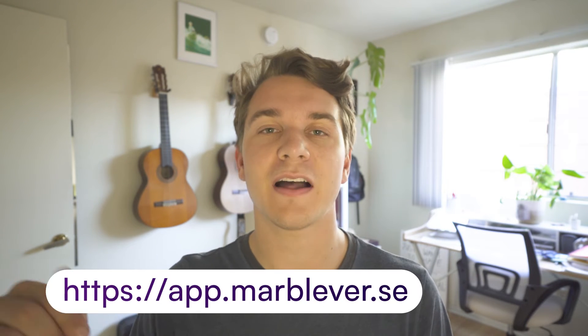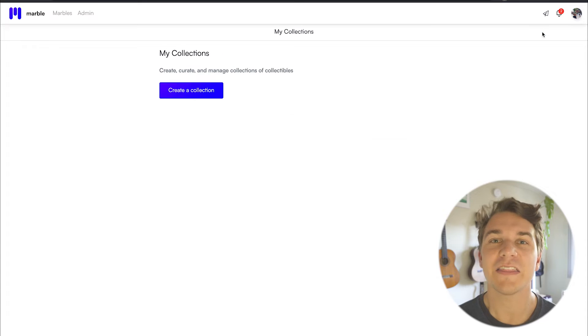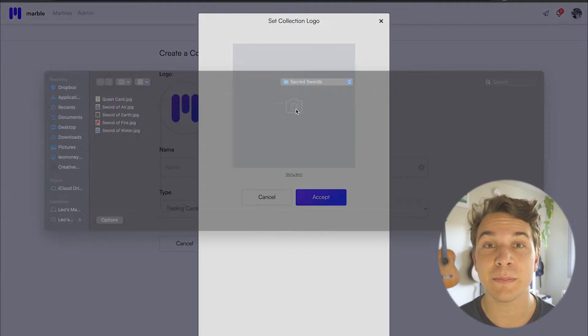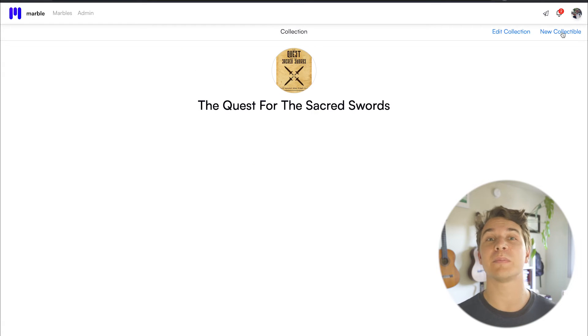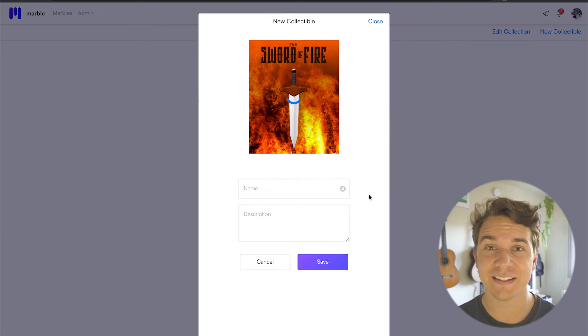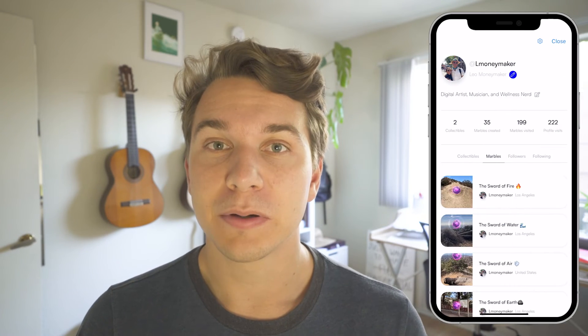You can also add collectibles to your scavenger hunt so users can mark the achievement of discovering each marble. To add a collectible, first create a collection by opening your Marbleverse profile on a desktop — I'll add the link in the description. In your profile, click 'My Collections' in the upper right corner, then click 'Create New Collection.' Add a cover image and a name, then click Save. Next, click on your collection and click 'New Collectible' in the upper right corner, add content, a name and description, and hit Save.